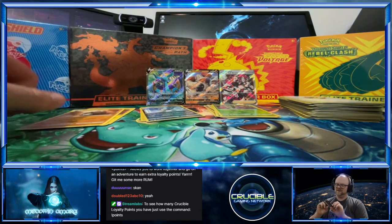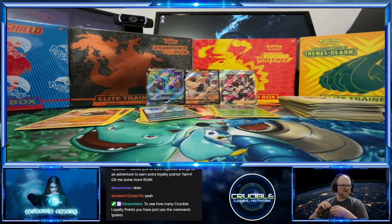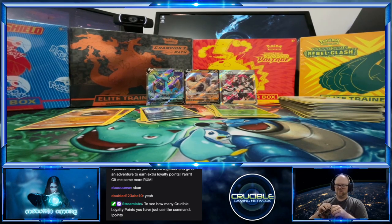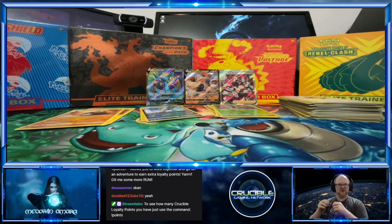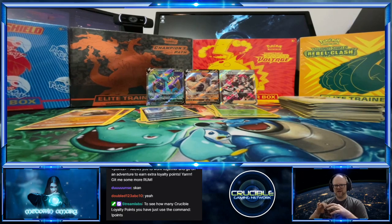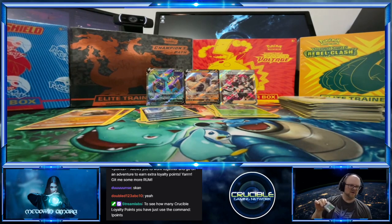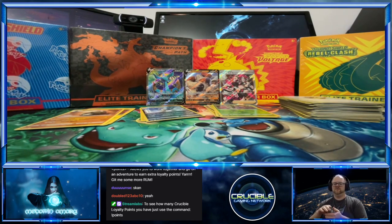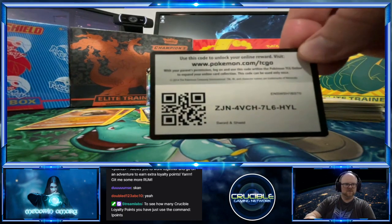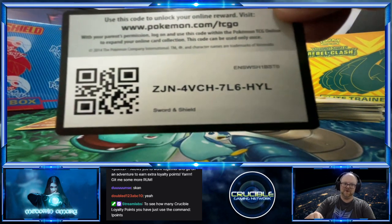Alright, so this is the last Sword and Shield pack that I actually have. But then we have Darkness Ablaze. I think what we're going to do — as much as I want to open up the Elite Trainer Boxes, we'll probably go ahead and wait on those until I have the other one in, or I'll just open them one at a time. Once they're all open, they're all open.